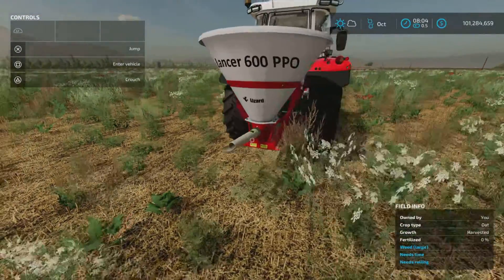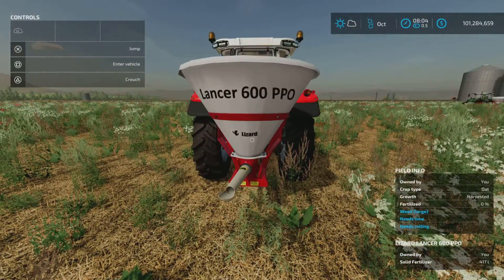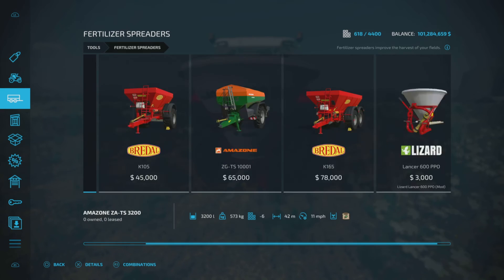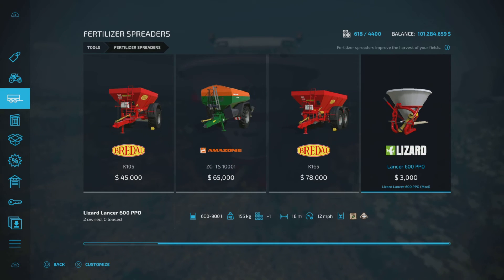As you can see, it looks very much like a fertilizer spreader — and that's exactly what it is. Here it is: the Lancer 600 PPO, $3,000 to purchase, 600 to 900 liters capacity, 155 kilograms, 18 meter spread at 12 miles per hour. Pretty nice for fertilizer.